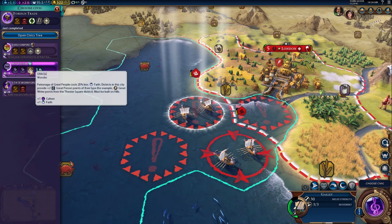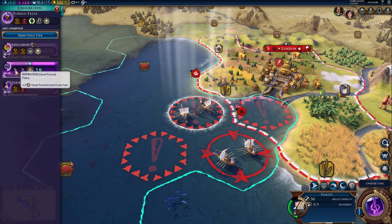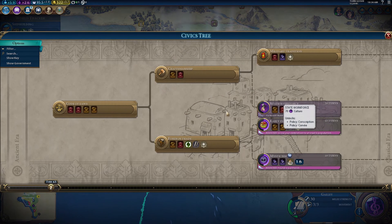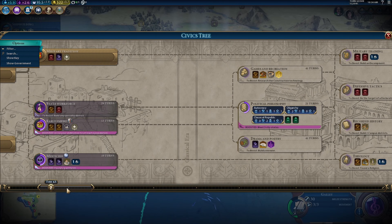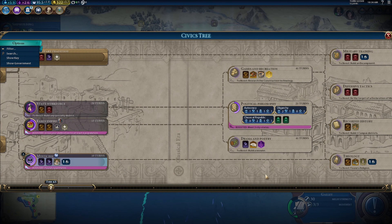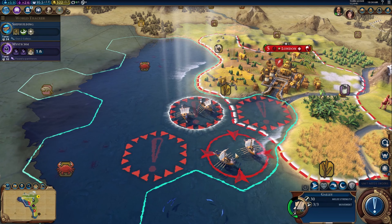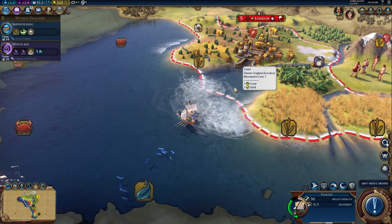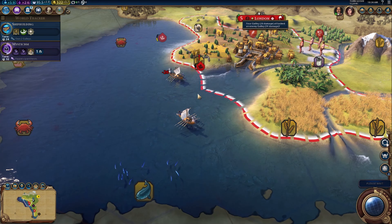For civics, what's the quickest? Mysticism is recommended — it lets you build some great things but I don't have the ability to use those policy types just yet, so that's not that helpful. I'm not necessarily focusing on culture right now. Let's get these boats to attack the barbarians — they lost one, we lost one. A bit of a stalemate. London has built another settler.